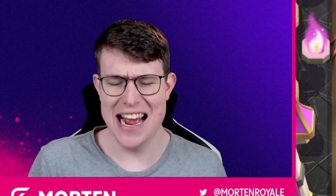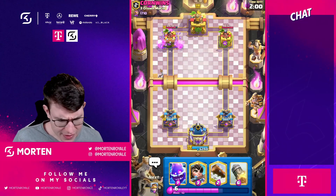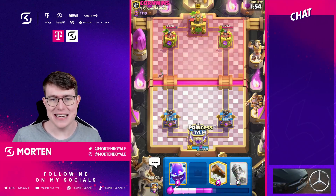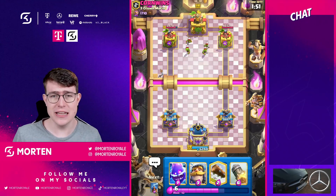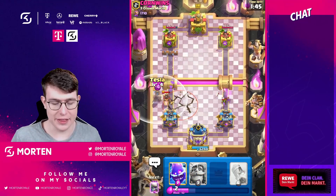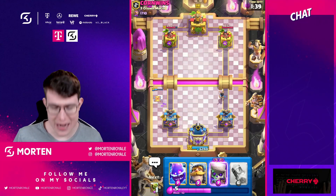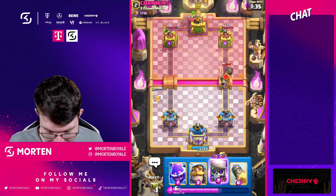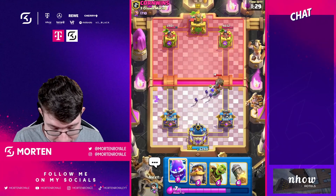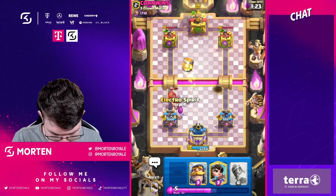They added two skeletons to the evolution and I was kind of surprised. I was thinking about what could be really strong after the update — maybe ice golem could be interesting — but then I saw Wily pushing to number one in the world with a ton of decks using evo skeletons. People were saying evo skeletons are actually a really good card now, one of the best evolutions in the game, especially with the evil knight nerf.